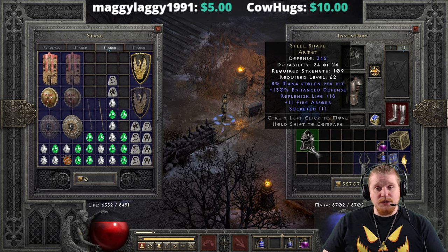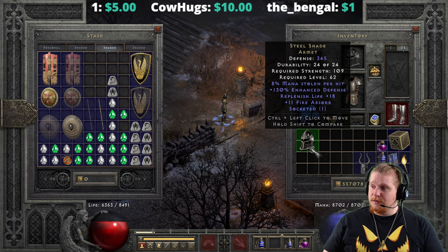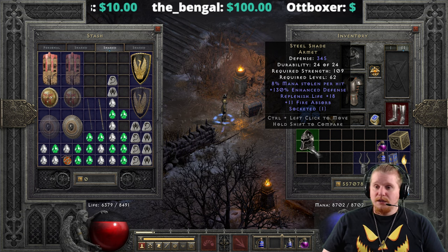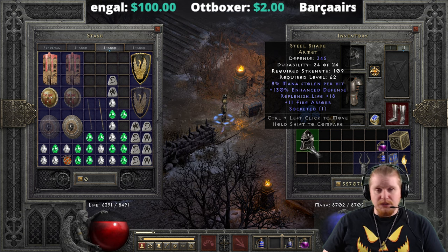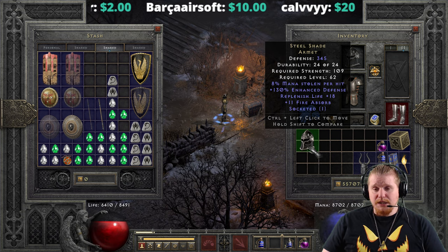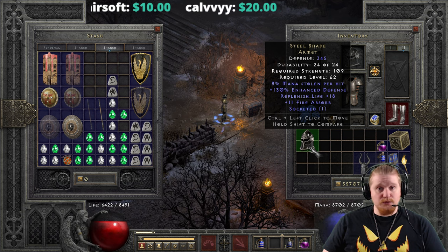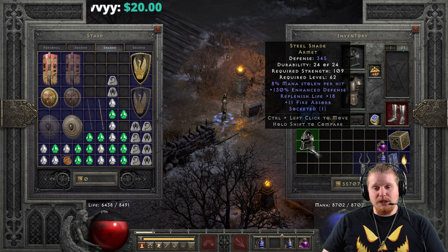But it really lacks anything special that you would choose over other items. For instance, you might want to utilize an Andariel's Visage, or a Rock Stopper for the damage reduction, or a Harlequin Crest for the Magic Find and the DR. There are tons of different options with better effects. And while it does seem to do what it's trying to do, which is important to note, it just doesn't offer anything super special over other choices.